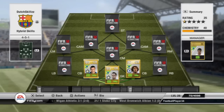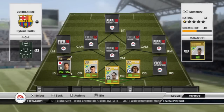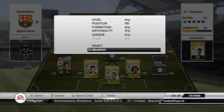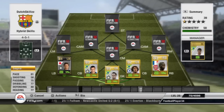The left back is Magatomo, also from Inter. 90 pace and 85 passing is where he shines and he's an all-around good left back. The right back is Sanja from Arsenal in the Premier League — also pretty good. 81 pace, which is enough for a right back.